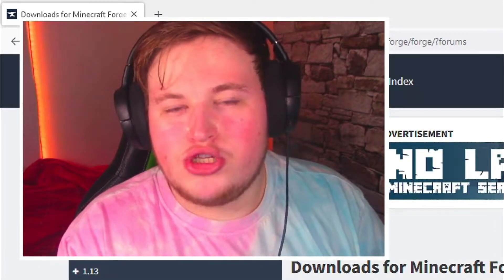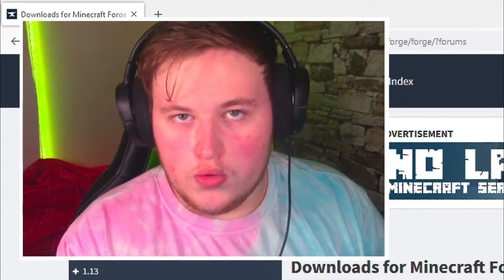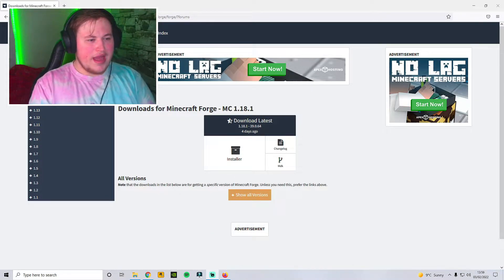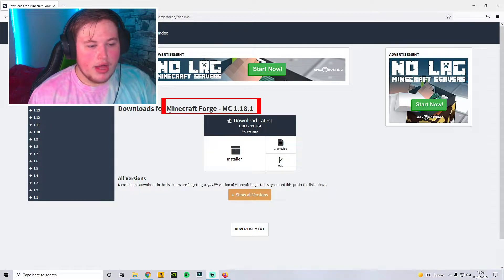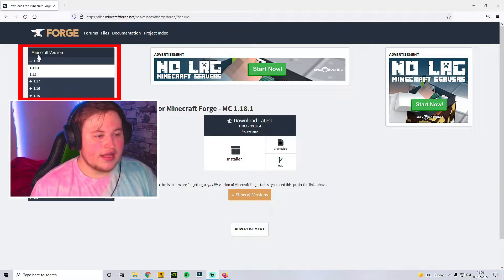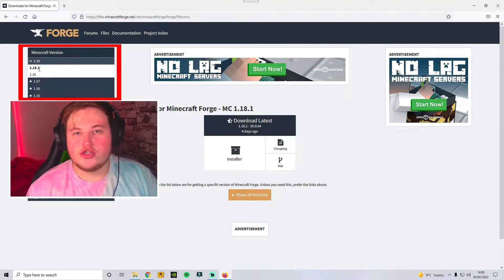Once you've downloaded the Lucky Block mod, now you have to download Forge. That is the second link in the description. Once you're on the Forge page, it should say Minecraft 1.18.1. If not, go on the left-hand side and just click onto the version you need.